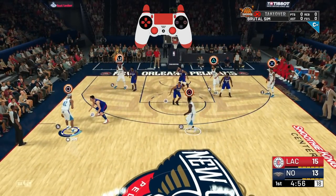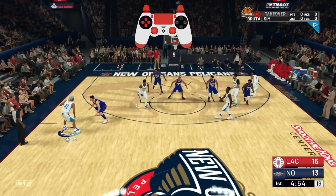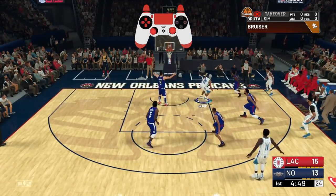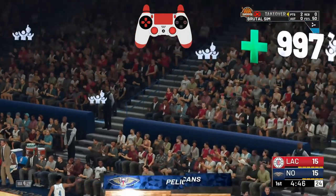Here I'm doing it again — I pull up the icon and I got square over me. As soon as I press square, you see everyone clears out and leaves me for the one-on-one and I just attack the basket. It's that simple.